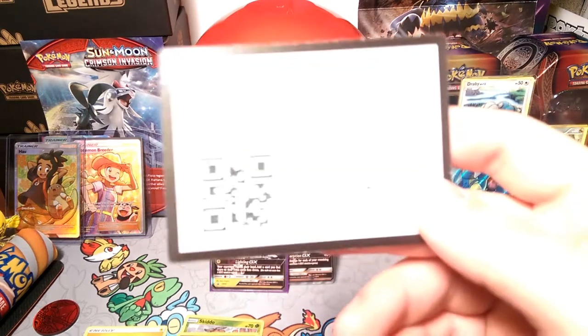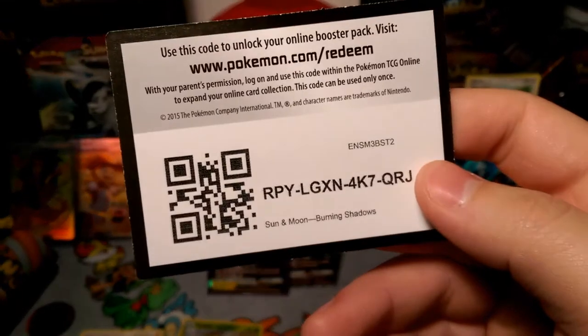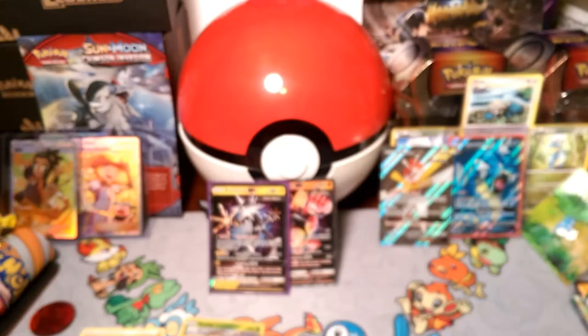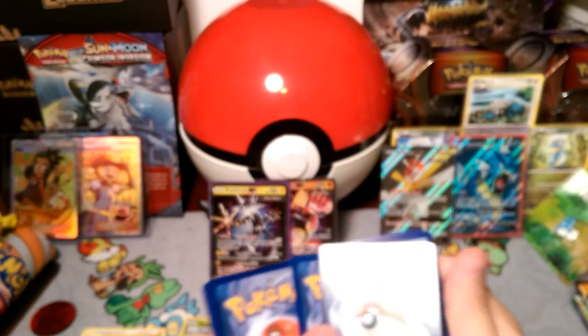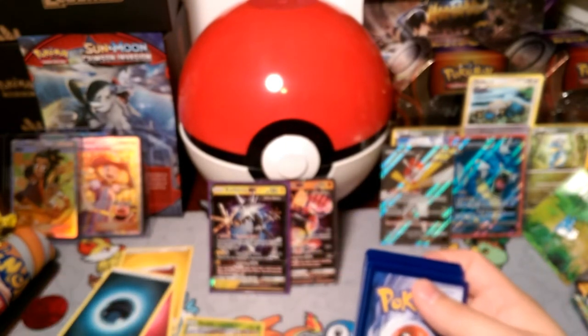Here's a Burning Shadows code for you guys. One, two, three energy — it is a Dark energy, sorry you guys can't see that anymore.